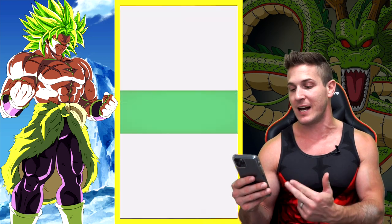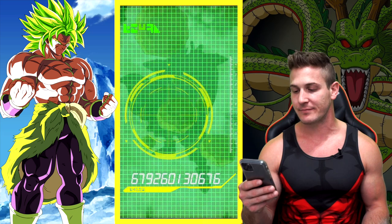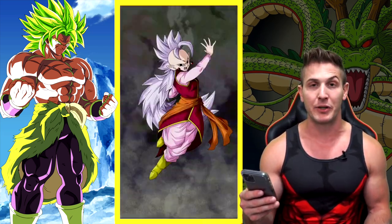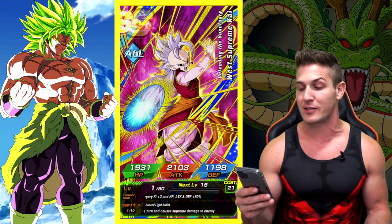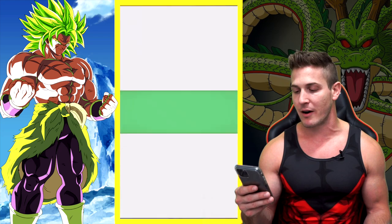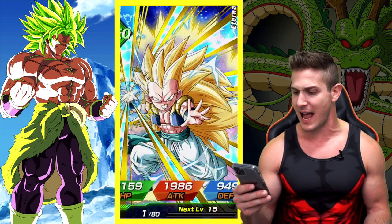This is pretty sweet. I need dupes of her. This is going to be a sick multi. Here we go. Trunks holding Chibi — it's like a Hercule on Boo. I've pulled LRs before. Alright, another SSR. We don't need any more of her, I've got her rainbowed. And then we got — is this a Tech?